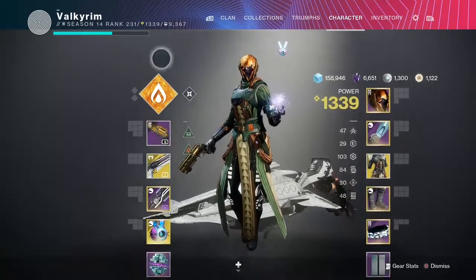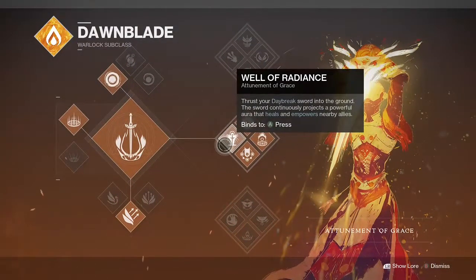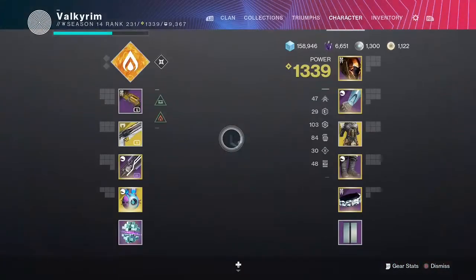Let's start off with the build. We're going to be running a Middletree Dawnblade, that is Well of Radiance. You can see that this binds to our super button because this is our super, and you will see why this is important later on.